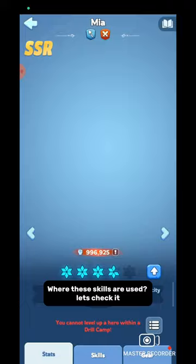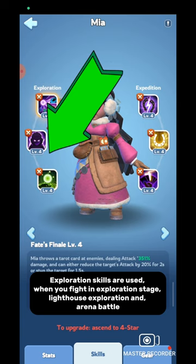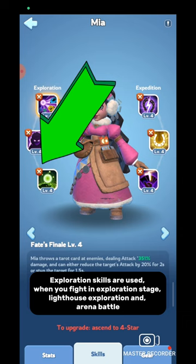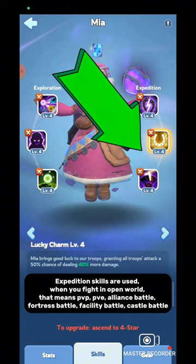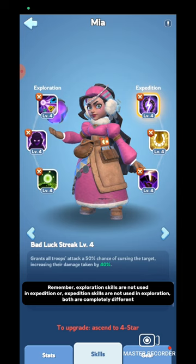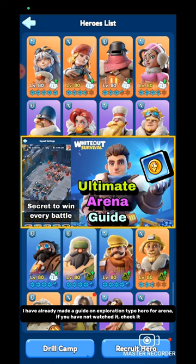When you open the skill section of a hero, on the left side you find exploration skills and on the right side you find expedition skills. Exploration skills are used when you fight in exploration stages, lighthouse exploration, and arena battle. Expedition skills are used when you fight in the open world — that means PvP, PvE, alliance battle, fortress battle, facility battle, and castle battle. Remember: exploration skills are not used in expedition, and expedition skills are not used in exploration. Both are completely different. I have already made a guide on exploration-type heroes. Link is given in pinned comment.